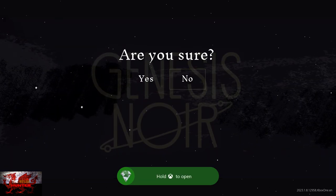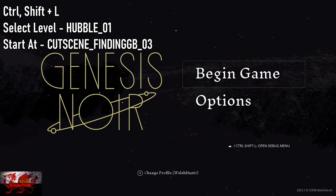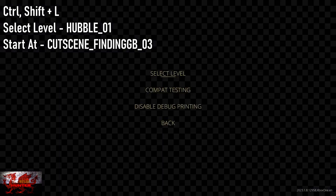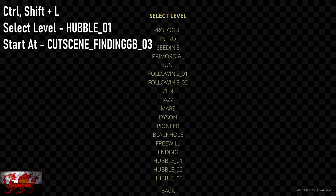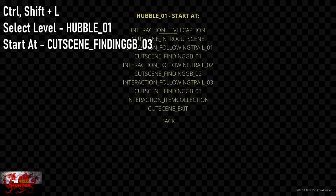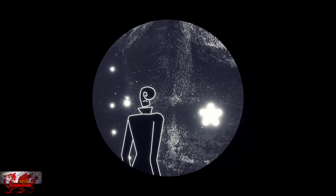Now we do actually have to play the game just a little bit. Press the Start button, go back to the main menu by exiting. Then press Control, Shift and L. Select Level: Hubbell underscore 01. These are the three DLC levels. Select Start At: Cut Scene Finding GB03 - which is the third from the bottom.